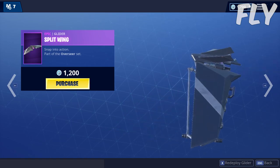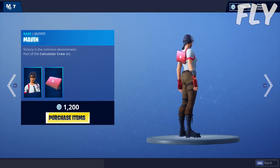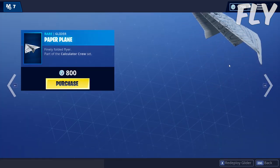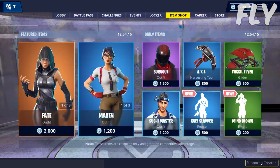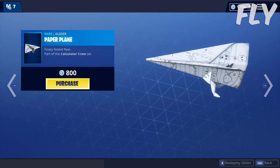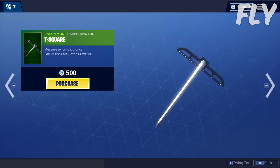We have the Maven skin. I'm not really sure if it's a female version of the PS4 skin, but it's got a really cool glider at 800 V-Bucks — it's really unique and pretty cool. It also comes with the T-Square harvesting tool which looks like a ruler or something.